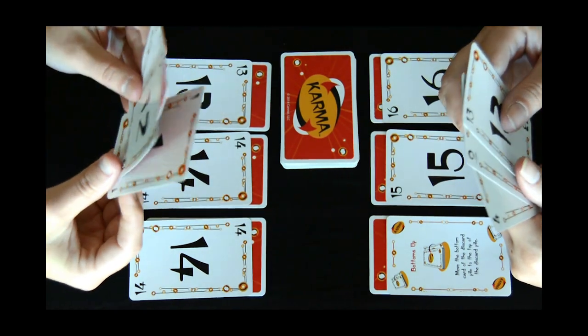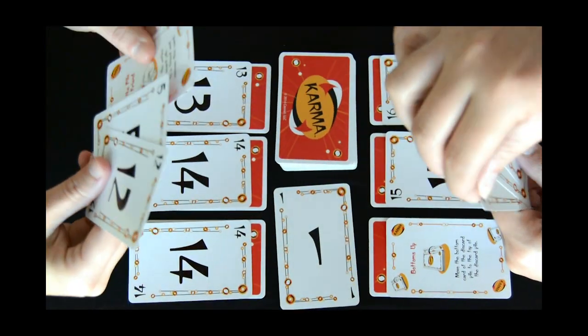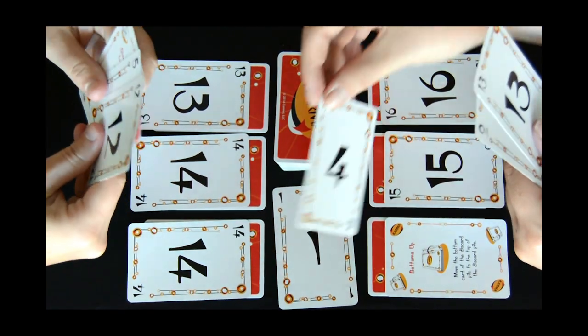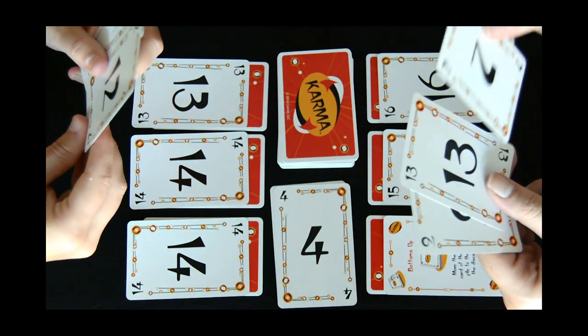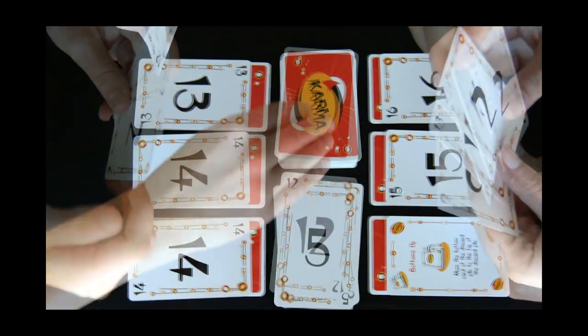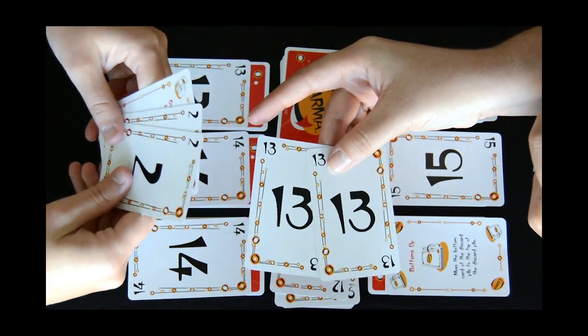Once your game is set up, the first player to the dealer's left will place down their lowest card and then draw from the draw pile in order to end their turn. The next player will then play a card that is equal to or higher than the previously played card. You'll continue in the same rotation back and forth throughout the game. You can also play 2 or 3 of the same card at once and then draw to end your turn.